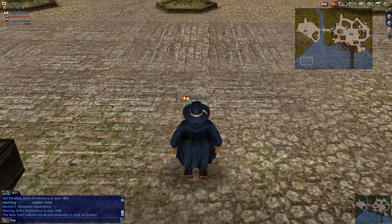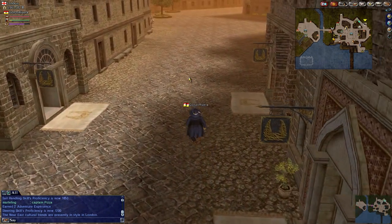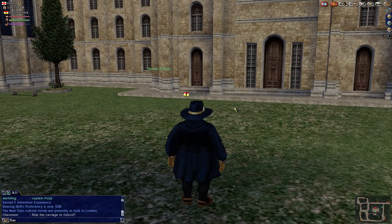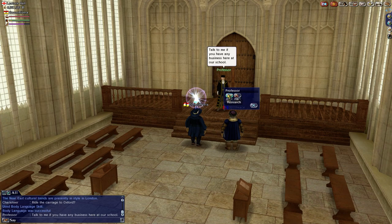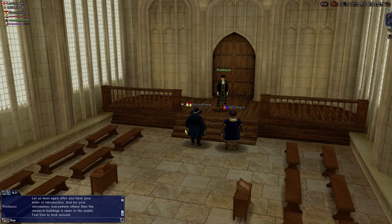To get to Oxford, go to the carriage in London — same way you get to Calais — and select Oxford. We've discovered Oxford before, probably from a previous video. Walk into the building, speak to the professor, and you can start research. It'll tell you a little story about how to do research and there'll be some people to talk to, including a mysterious lady.